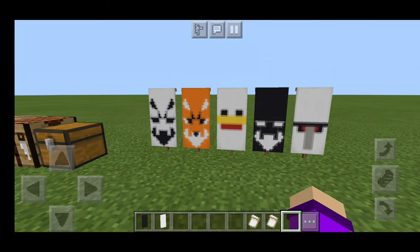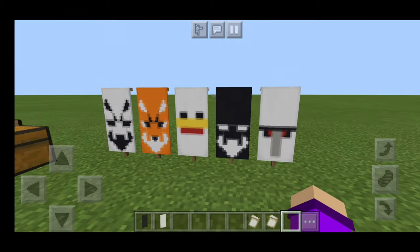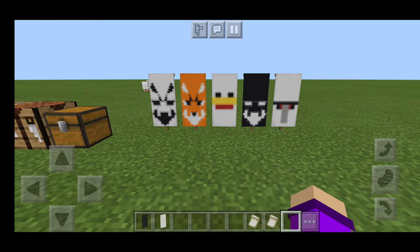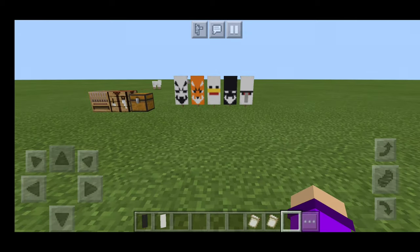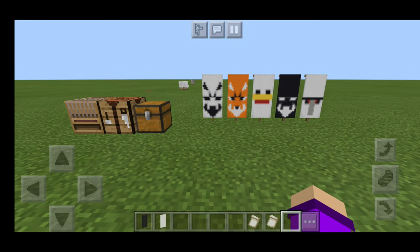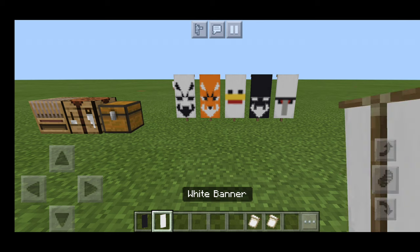Hello, welcome to another banner tutorial. In this one we'll show you the Iron Golem, the bearded guy, a duck, a fox, and the wolf. You've got to use your imagination a bit — this is Minecraft — but these are all really simple. You only need either a black or a white banner.